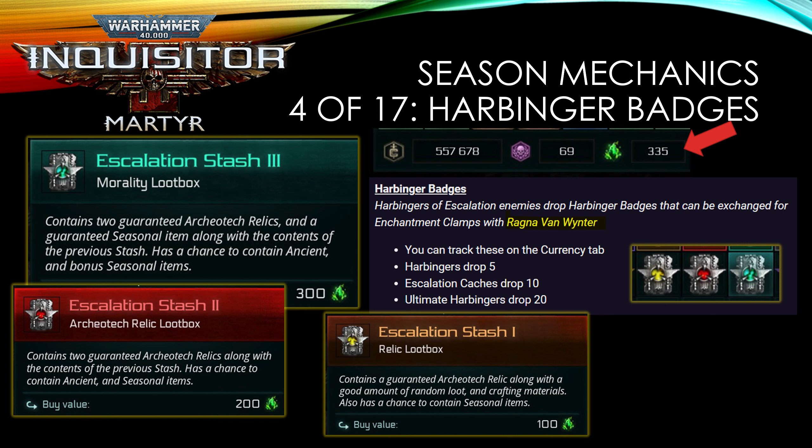You earn badges by taking down Harbingers and just playing the game — from chests and so on. Those badges can be used to buy clamps to lock affixes, or to buy escalation stashes. There are stash types one, two, and three. For the season journey you have to buy all three types. The best value is the tier three stash — though it costs the most, it guarantees certain Archaeotech, Relics, and seasonal items. You can track all these currencies in the currency tab.